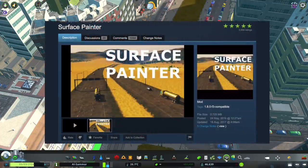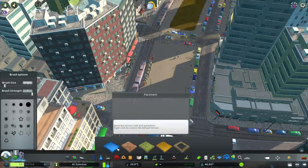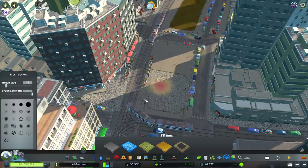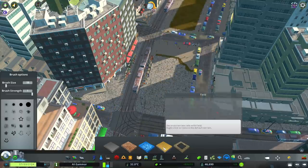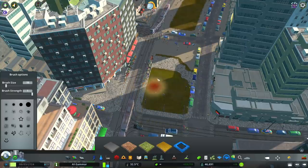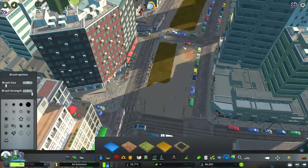The Surface Painter is another handy tool. When you click it, a box appears with surface options. The one I use most is pavement. You can also do gravel, ruined, or a field-type surface. There's also a button that removes everything you've put down. Personally I like to use pavement the most.